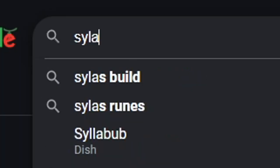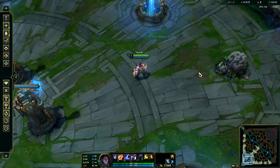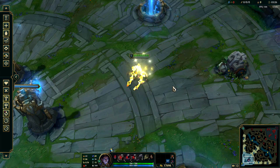I had to learn this new technique, so I looked it up, and it's actually pretty simple. It's called the Zhonya's Magic Trick. All you have to do is press Zhonya's and whip your cursor around while spamming Q.